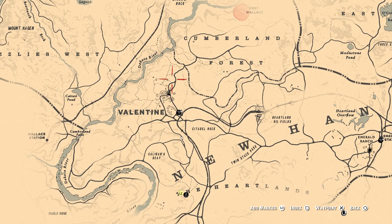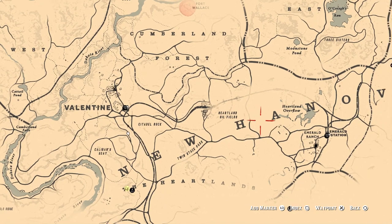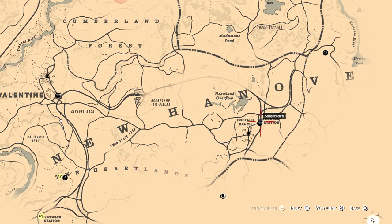First, in order to use the system you need to have at least seen two Stagecoach signs. The first one is in Valentine, so that's easy enough to find, and a good easy one to see next would be east of Valentine at Emerald Station.